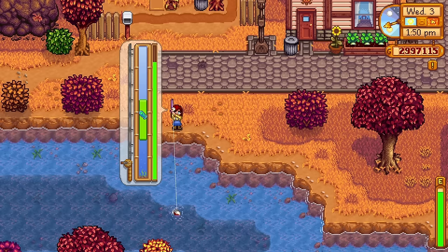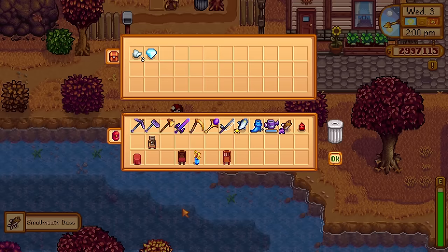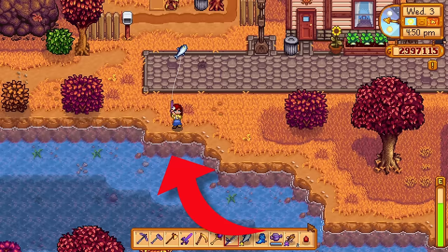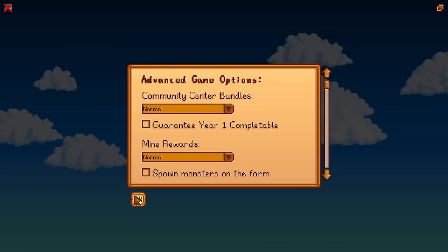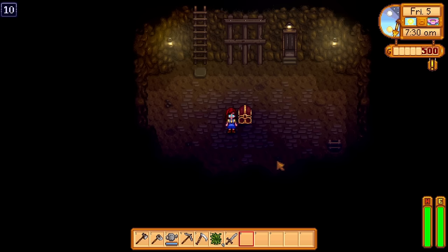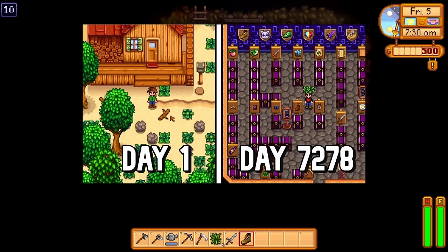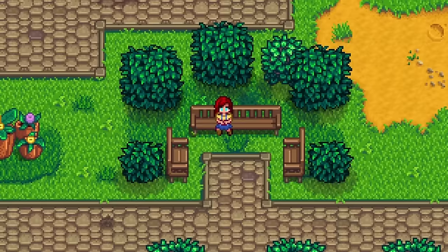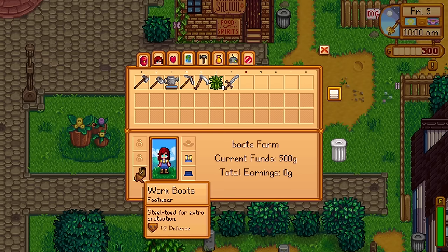The work boots can be found exclusively from fishing treasure chests, and here's the kicker — they have the same drop rate as a prismatic shard: 0.012%, literally one in a thousand. You can increase this chance by fishing in zones where your bobber is closer to walkable land. The only other way to obtain these elusive tan-colored boots is by enabling remixed mine rewards, where they have a chance to spawn in a level 10 chest. Wand of Sparking actually obtained this legendary pair of boots by fishing a treasure chest after an insane number of in-game years.